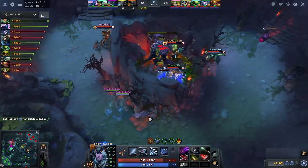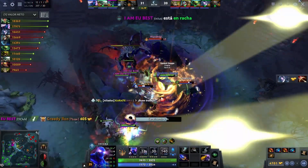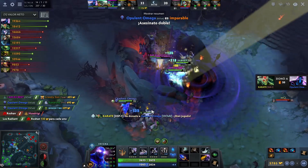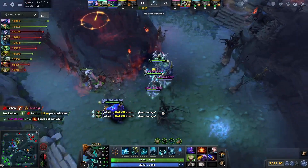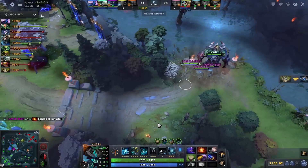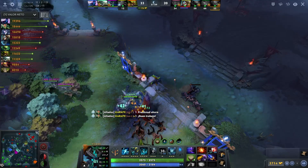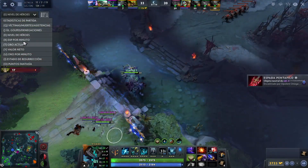Nice scan there from the Radiant. Familiars — Stone Form? What? What a Black Hole. Like, it's actually insane. Really nice Black Hole by this Enigma. Really nicely done by the Visage — sending the Familiars in and Stone Forming them right on the right heroes, providing the vision for the Enigma to just come in and Black Hole. That was wild. That was a pretty big desperation moment for the Dire, trying to fight around the Rosh pit versus the Black Hole — not the greatest idea.